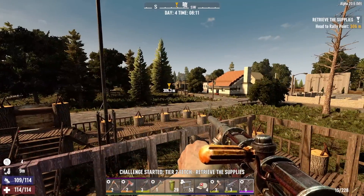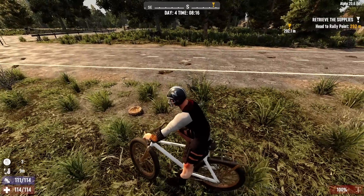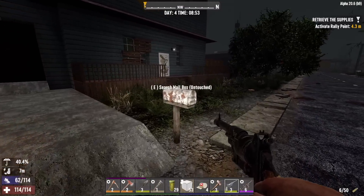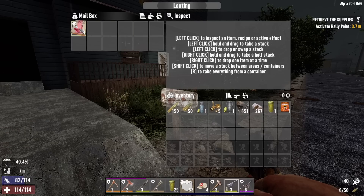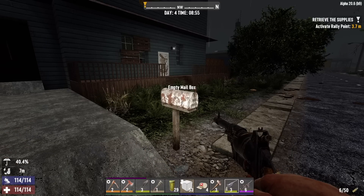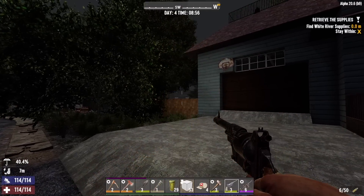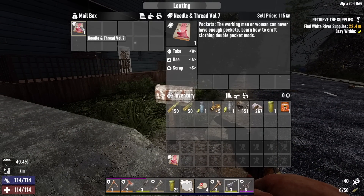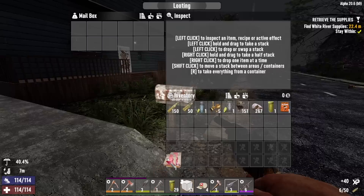Well, here we are. Doesn't look familiar. Let's see what we got in the mailbox — double pocket mods. I'll sell that. Let's fire up the job and double loot that mailbox like the exploiting son of a bitch I am. Double pocket mods again. I'll sell that thing again. Why not? It's Groundhog's Day again.